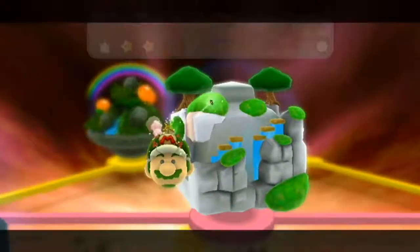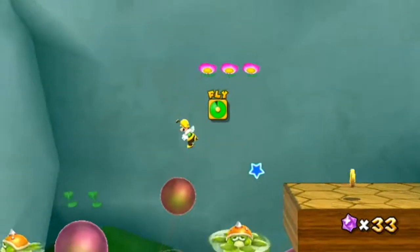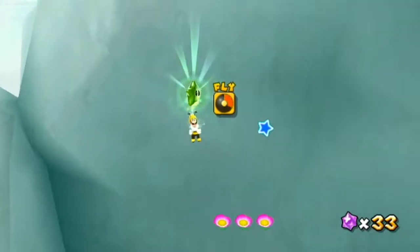Now to the Honey Bloom Galaxy. Star number one. Once you get to this section with the berries, go all the way to the top, jump off the top berry and fly until you get the green star.